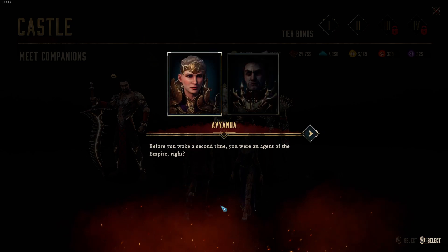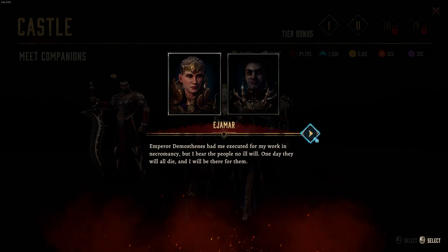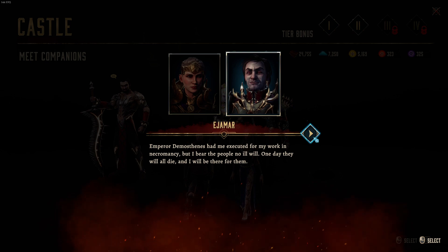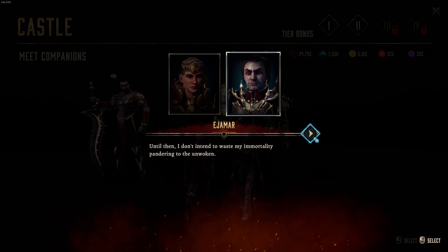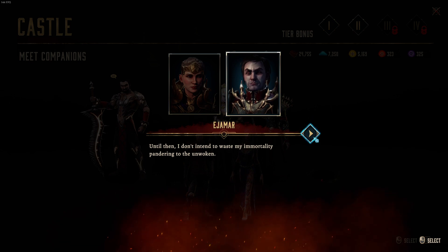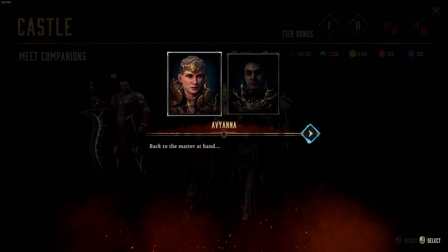The Empire and the Veil: 'Emperor Demosthenes had me executed for my work in necromancy, but I bear the people no ill will. One day they will all die, and I will be there for them. Until then, I don't intend to waste my immortality pandering to the unwoken.' Back to the matter at hand.